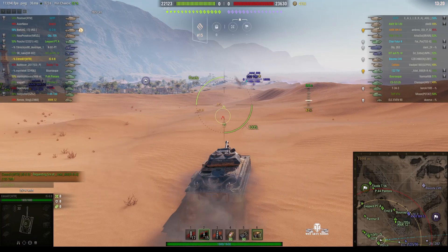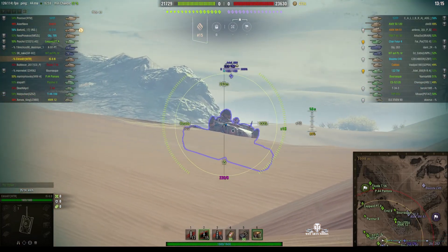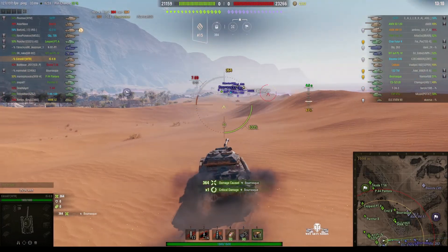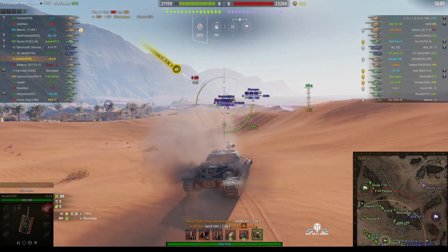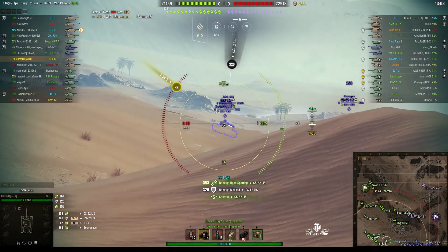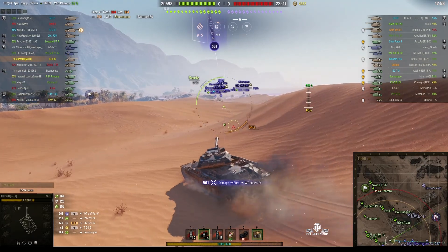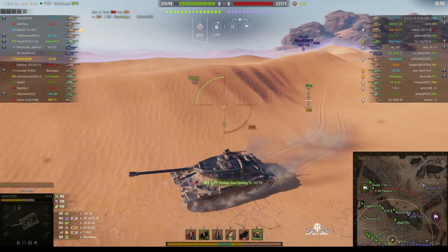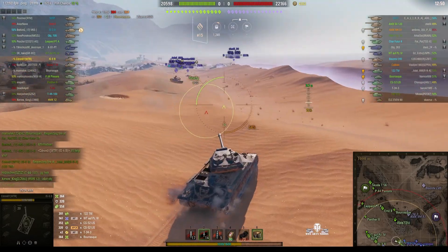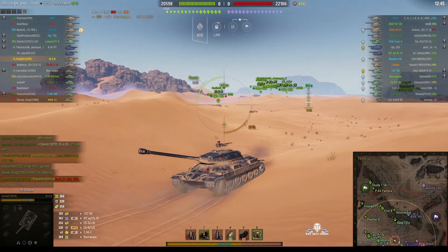You may notice it's got that kind of flat turret that you see with the Defender, and that's because as I said they are related. The Defender is the Object 252U — where U stands for improved — so basically they are a similar tank. The hull's slightly different but very similar. You can see Citra-01 just took a big clobbering from a Waffentrager he can't see at the moment, and there are a number of enemy tanks facing him and blocking him from going further down.